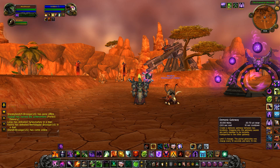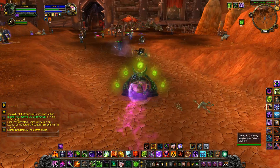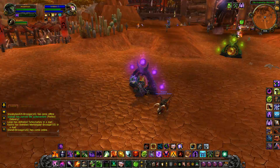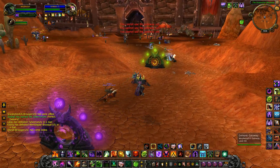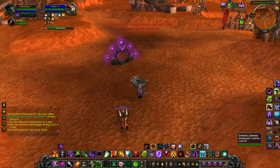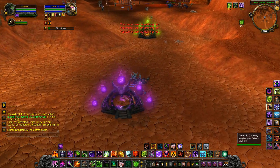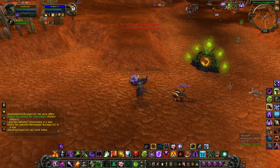The other good change is the Warlock Gateway. You used to be able to teleport every 15 seconds, but now the debuff is increased to 45 seconds so you can't use it for 45 seconds. I think this is a very good change because people were abusing the gateway. Also now it doesn't have HP anymore so it can't be killed. I think this is overall a good change.